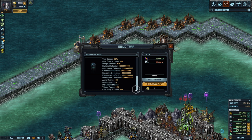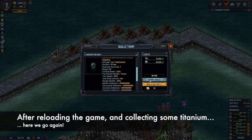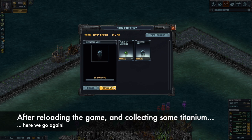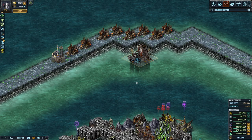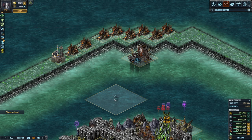Let me get one built so we can see how it works. I'll speed it up. Now let's go to Loadout — I have that one here and I'm going to put it in the second slot.